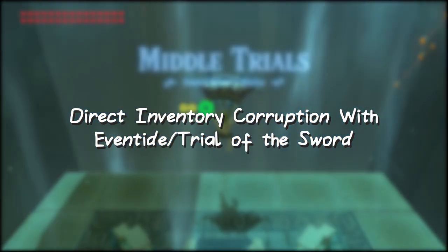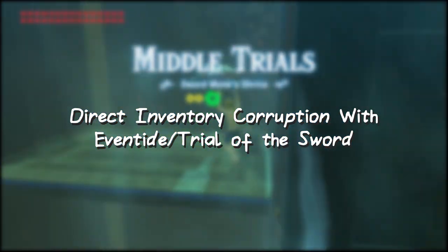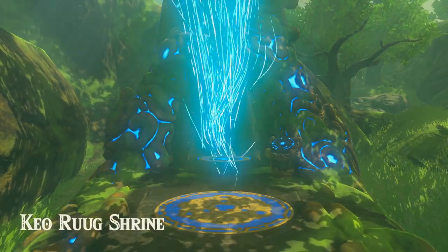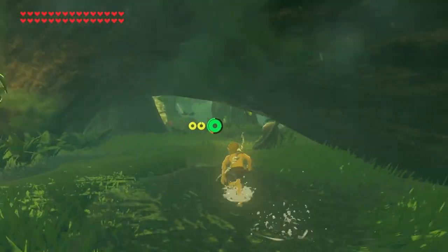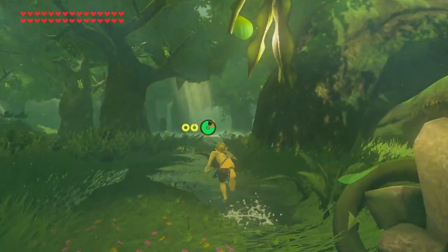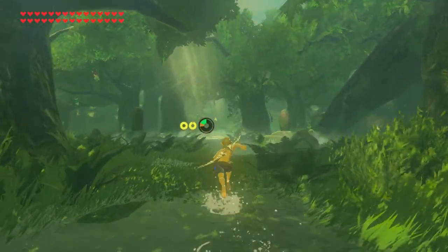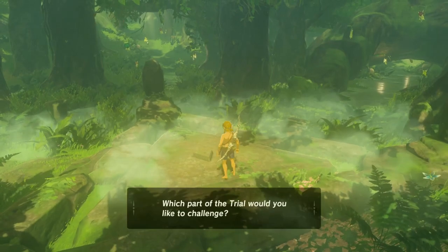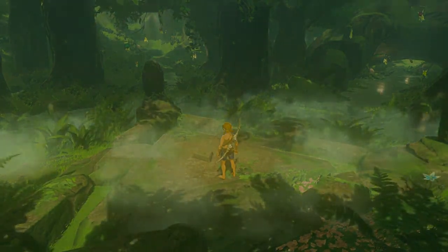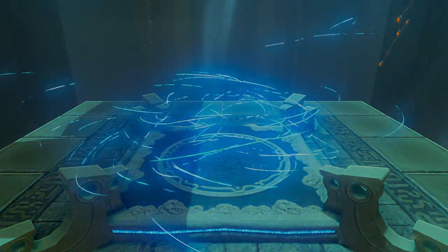After you've set up your offset, head into an area that'll wipe your inventory — either go into Eventide or enter Trial of the Sword. I suggest the middle trial as you can get six weapons in it relatively easily. In this video I'm going to be showing off Trial of the Sword as it can be done on 100% save files. Enter the middle trial.